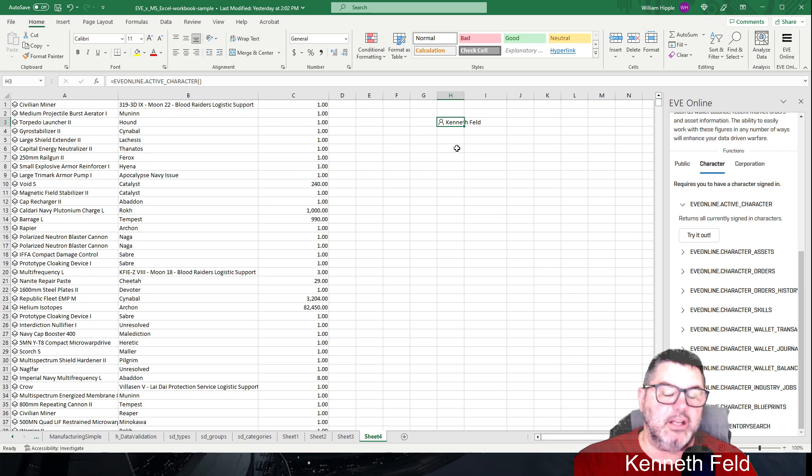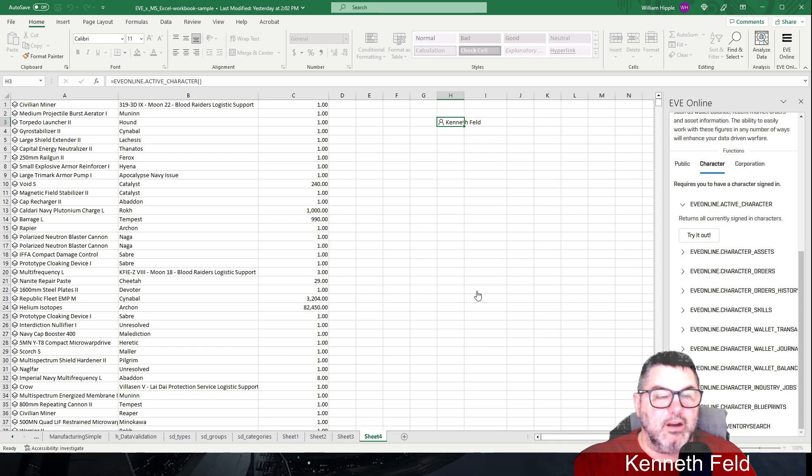There are no NDA restrictions on the actual beta portion of it. Some of the things they told us regarding the back end are still covered under the NDA. But anything in here that you want to explore — like clicking on a name — you can continue to go down that rabbit hole as far as you want.